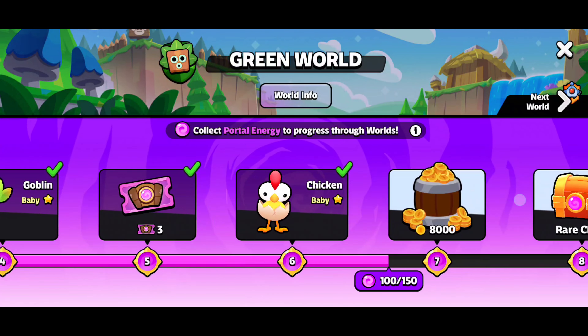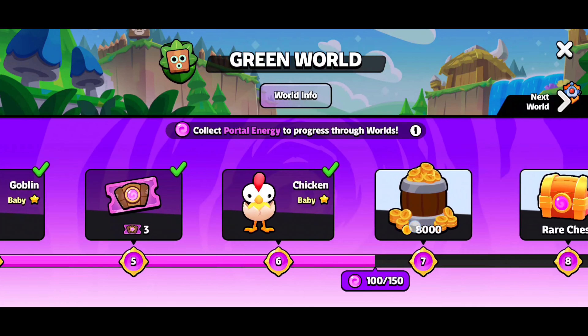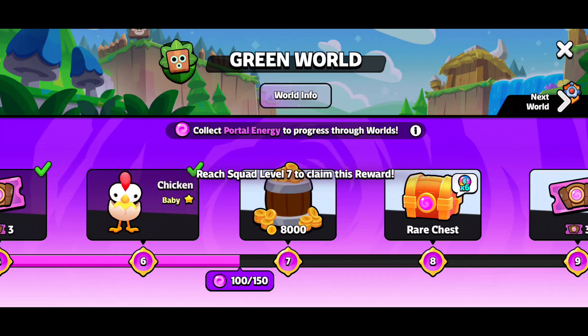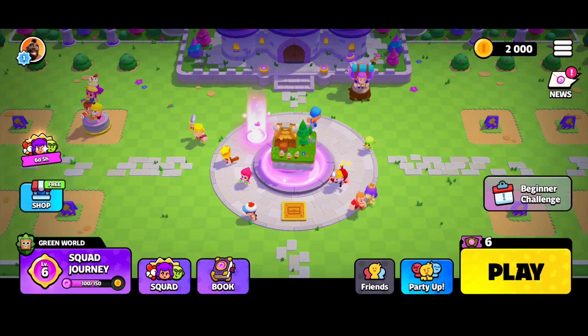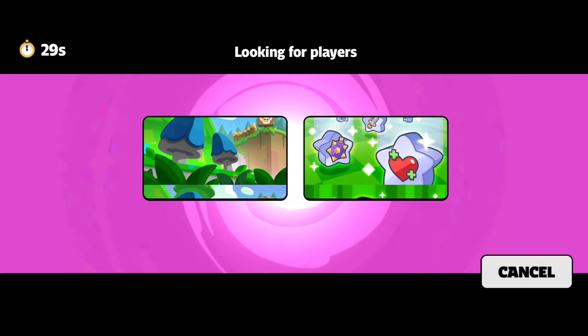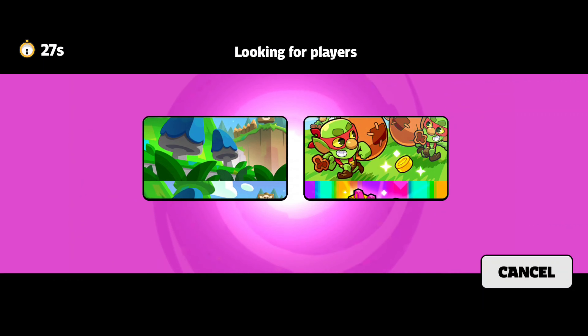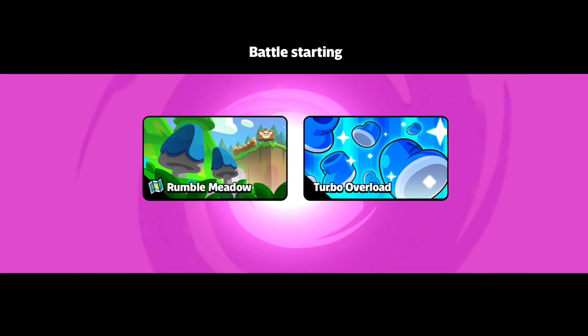We got the Chicken - Baby Chicken at that! Next up, we need to reach Squad 7 to claim this reward, looks like coins. It looks like we have to do a lot more playing. Let's go! We got the Rumble Meadow.